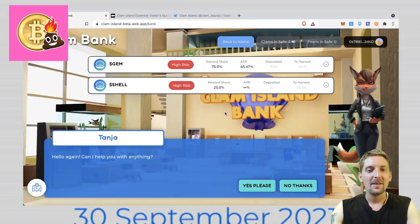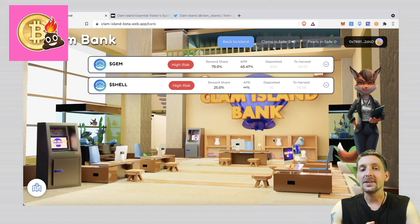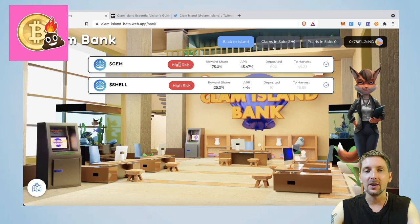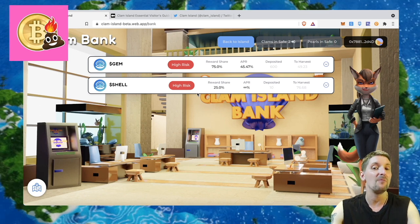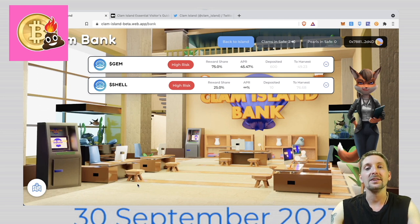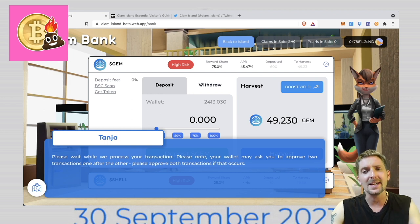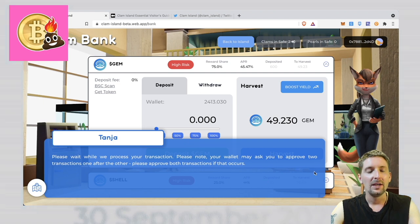Let's go to the bank first. This is Tanja the fox, and she's going to help us with our yield farming. Because this is the testnet, they only have two tokens in the yield farm area — single staking assets of Gem and Shell token. They will have more. These are known as high-risk because they are the native farm tokens, but they'll also have liquidity pairs and token pairs which you can use to get rewarded in Gem token. I have a bunch of testnet Gem, so let's harvest that. Tanja's saying please wait... okay, we're done.